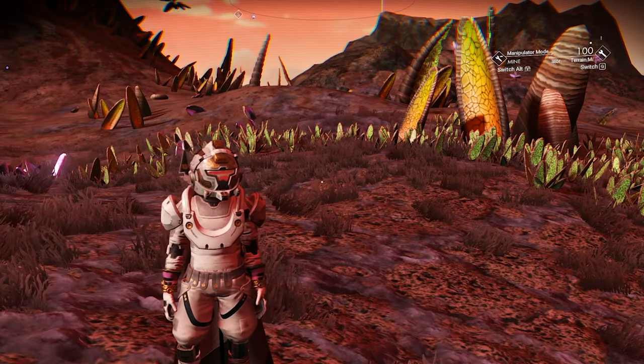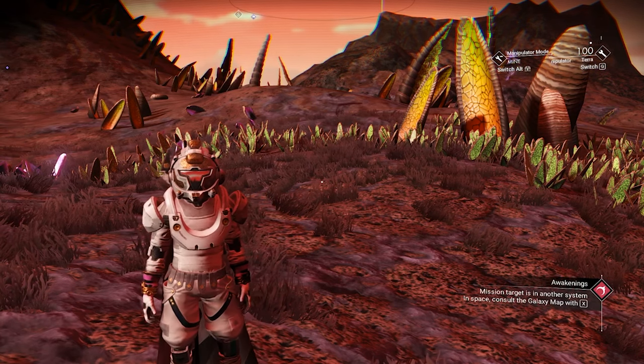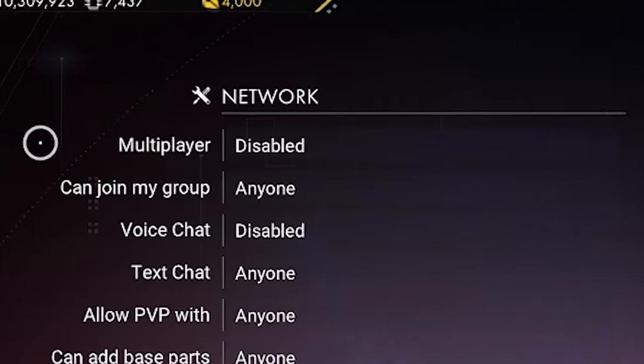All the fighters I'm gonna show are inside Euclid Galaxy — that's the starter galaxy. To be able to get the fighters, we need to make sure we disable the multiplayer.